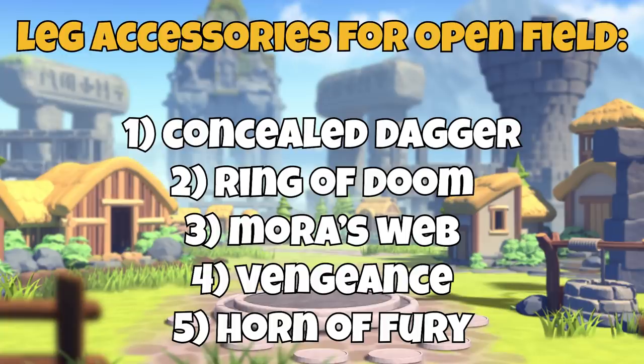But I personally have other priorities among the legendary accessories. 1. Concealed Dagger — I have always spoken highly of this accessory and considered it the number one choice for pretty much any open field march, especially support players and free to play players crafting their first legendary accessory. 2. Ring of Doom — with all these AOE commanders around, the Ring of Doom is a powerful choice in open field. 3. Mora's Web — same story as the Concealed Dagger, this accessory is as powerful as it is underestimated. 4. Vengeance — especially on high priority targets. Guan Yu, Amanitor, Zhang Yu, or commanders with a huge amount of counter-attack damage: Attila, Harald, Charles Martel, Pakal, etc.